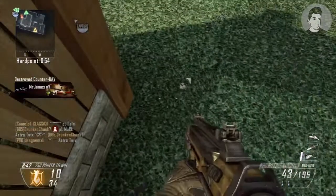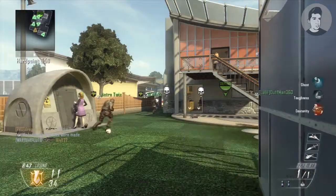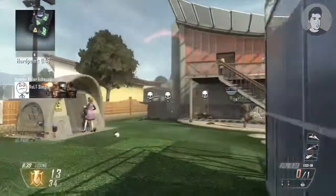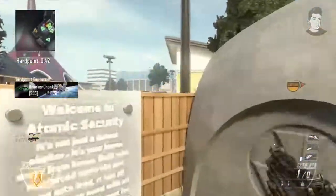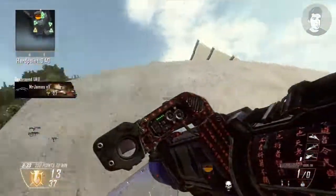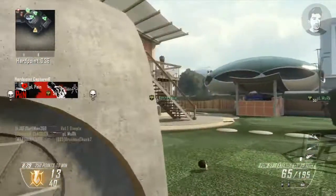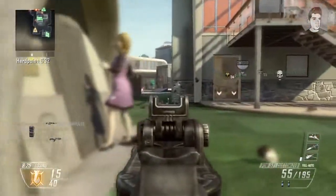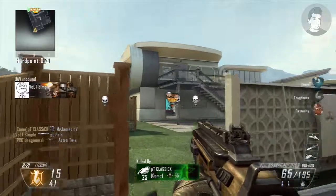The first thing I'm going to talk about is the secondary, the FHJ-18 AA. That is the launcher that only locks onto aircraft or enemy vehicles — it doesn't lock onto people, it's not a free-fire launcher. But it's amazing for ranking up. You can get up to 100%, 250–200 points for downing streaks — that's the equivalent of 3–4 kills without even having to walk into battle. You're not getting shot at, you're just sitting in your spawn downing killstreaks.